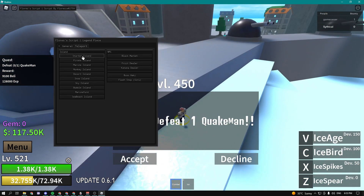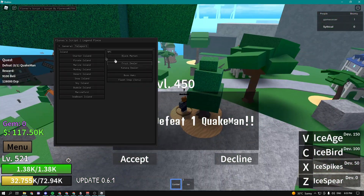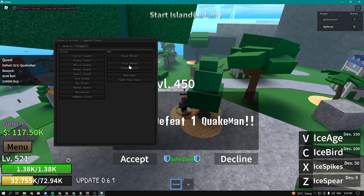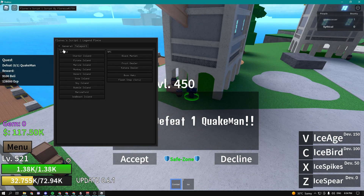We can also teleport to every single island: starter island, pirate island, marine island, monkey island, and basically all the islands. You can also teleport to NPCs — black market, fruit dealers, katana dealer, and yeah.